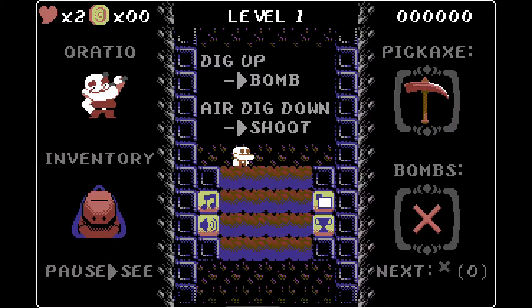Hello there, everybody. Welcome to a brand new Alexa Look. Today we're taking a look at Pity Pit, which is a retro-style roguelite that kind of has a similar vibe to Downwell, in my opinion. It's kind of Downwell meets Dig Dug.